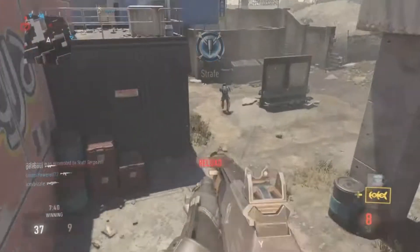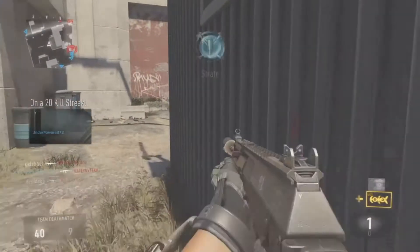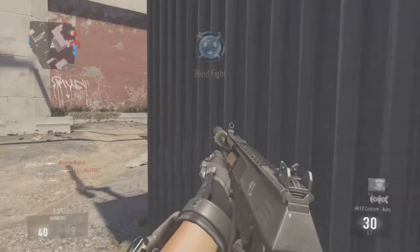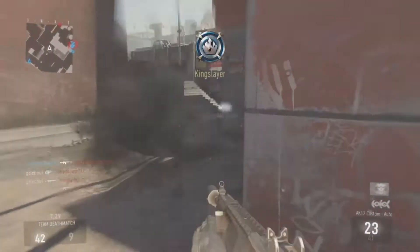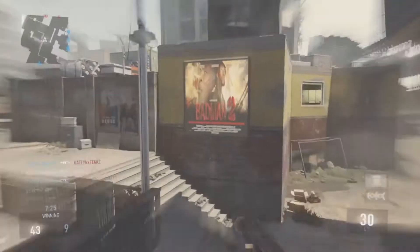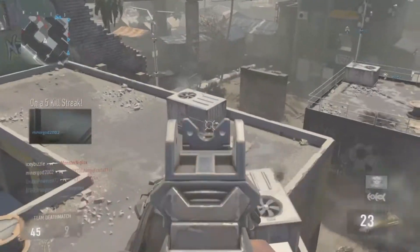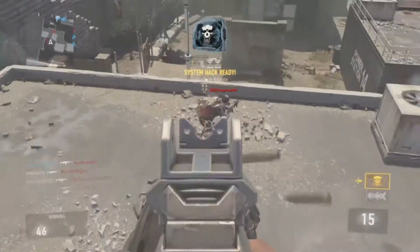For the second scorestreak setup, you guys are going to be wanting to use the system hack. You're going to be wanting to use it with disable exo suit, so the enemies can't jump around and they can't strafe. And you're going to be wanting to use double extra time, so the system hack will last around 40 seconds. That will definitely help you guys out a lot, because they won't be able to call in killstreaks and their vision would be very impaired, so you've got more chance of winning the gunfights.